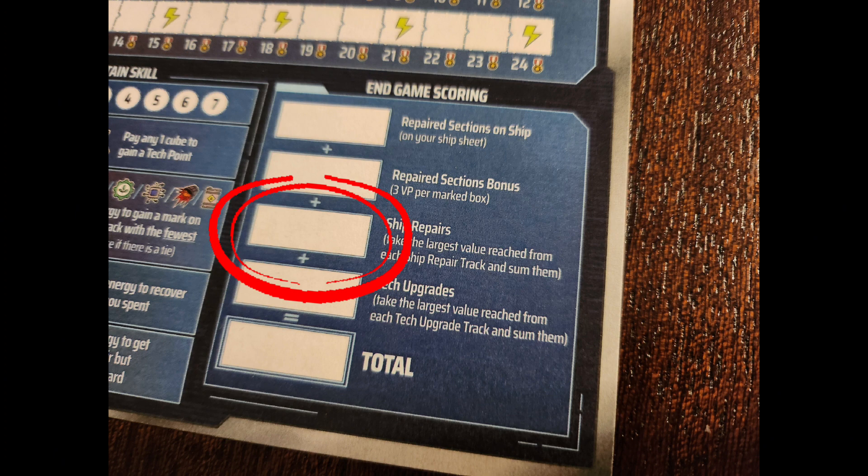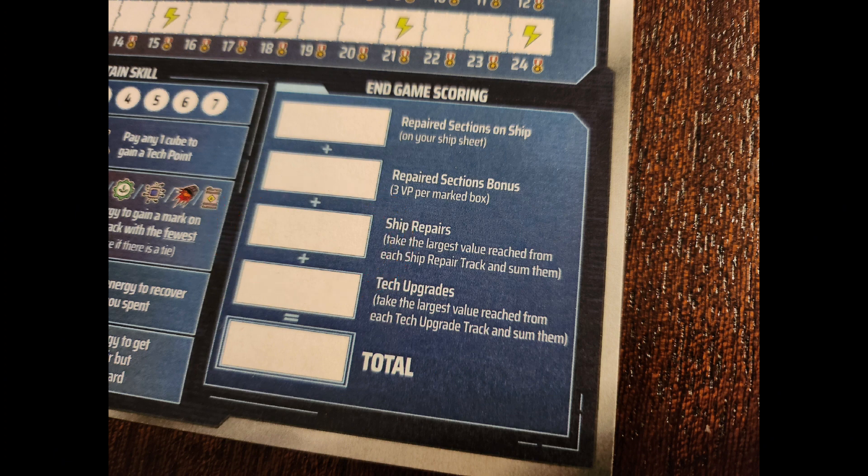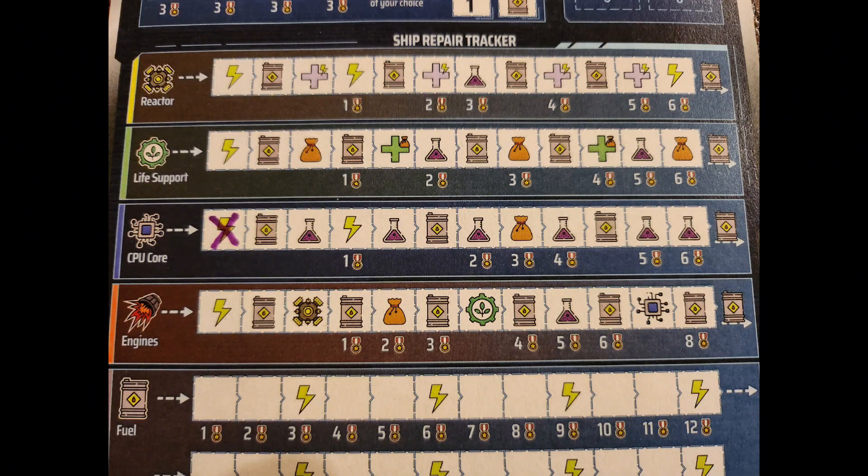The third box is for your ship repairs. To find your points, go to your ship repair tracker and add up the highest medal achieved for each section. The medals on these are not cumulative — for instance, on the reactor row, if you make it to the tech point you will get three points for that, not three plus two plus one.